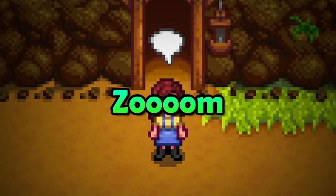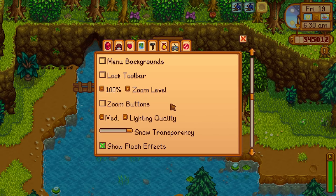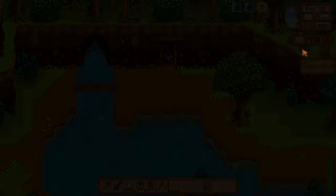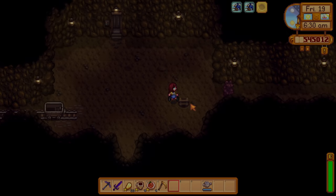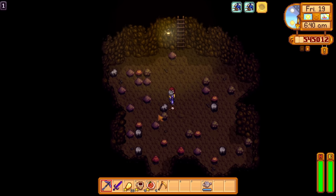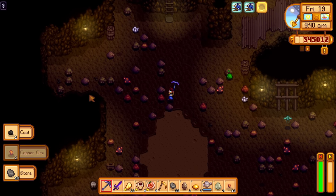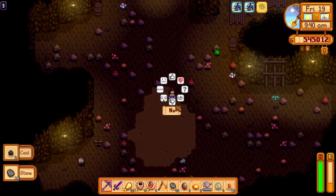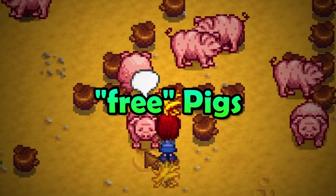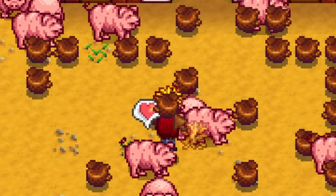Pretty simple one but I always do this. Turn on zoom buttons in the menu screen so that you can easily zoom out when adventuring in the mines or the skull cavern. This will seriously help you find existing ladders in the mines and save you a ton of time. Nothing is more frustrating than hitting a bunch of rocks just to find the ladder just chilling there waiting to be used.